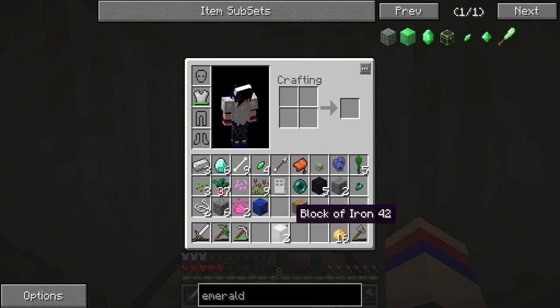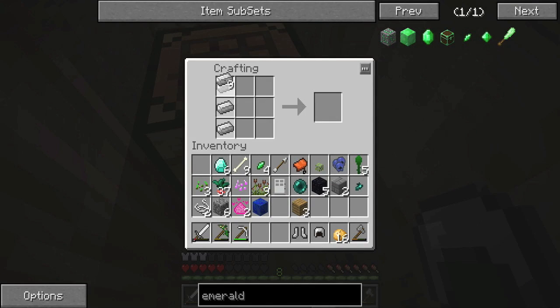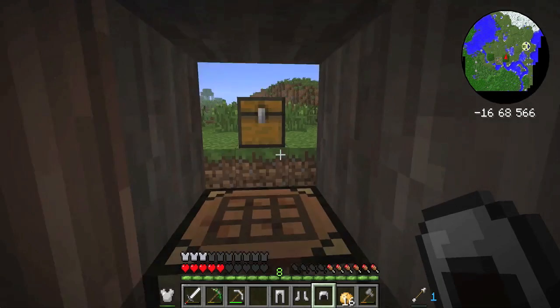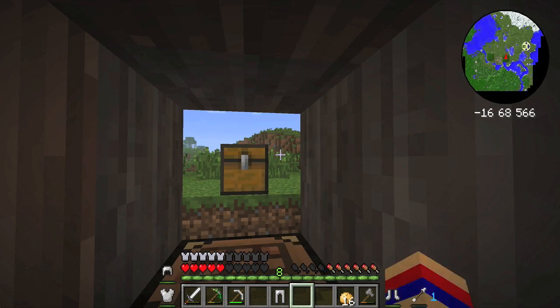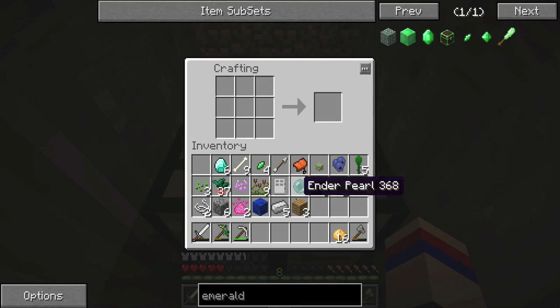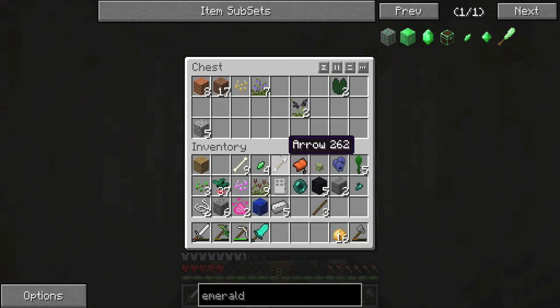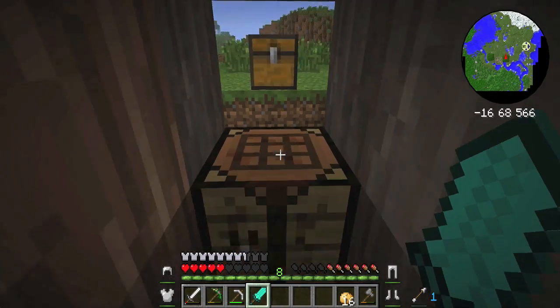Let's make myself some armor while I'm at it. I have a chest plate, so I need a helmet, some boots, and some pants. There we go — we got full iron armor! And what you've all been waiting for — boom boom boom! A giant diamond sword! I have no idea what this does, but it looks really cool. So I'm going to keep it for now.